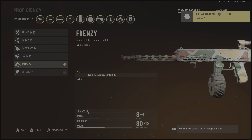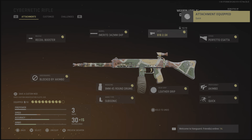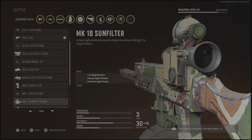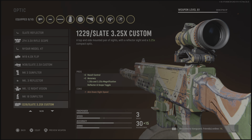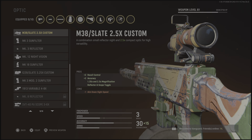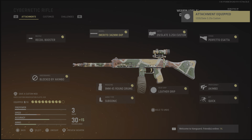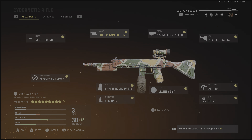We need leather, and if you scroll quick, we need this one — the 1229 slate 3.25 custom. You could use that, or we have a better one. This one. Another good one, this one's better. Need this one — the party 285 millimeter custom. It's a good one.